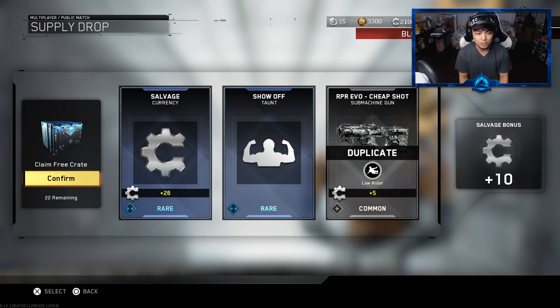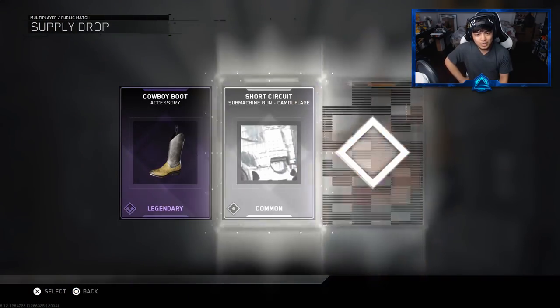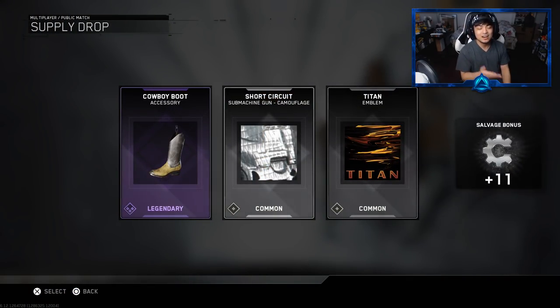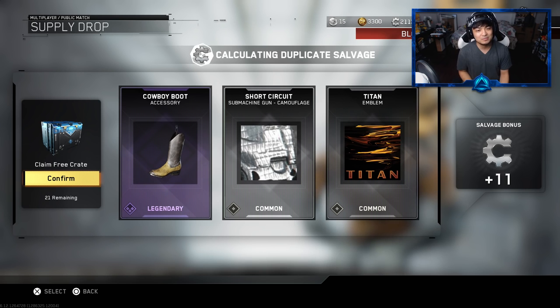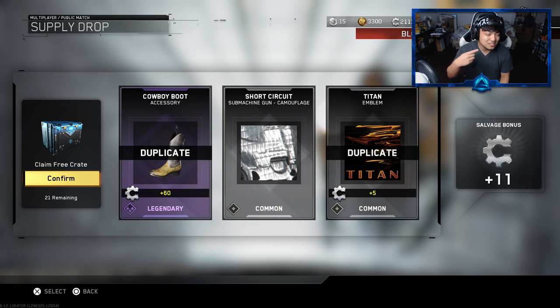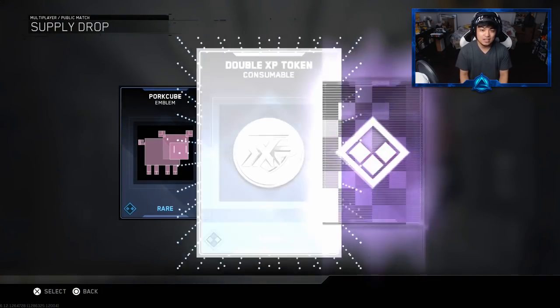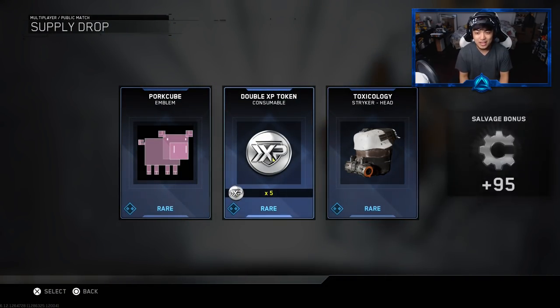We got the show off taunt - we don't have that one. Two more to go - this is the second last one. We got the cowboy boots again, and I have it already. There should be a feature where if you already have something it asks if you want to re-roll it - whether it's a camo, accessory, calling card, or weapon. That would be cool. This is going to be the last one - poor cube - another double XP token.